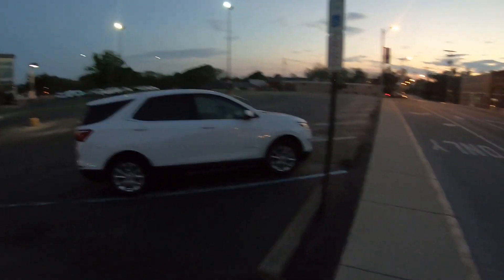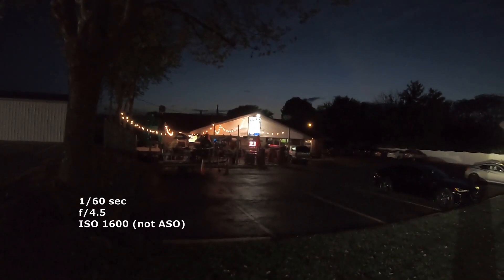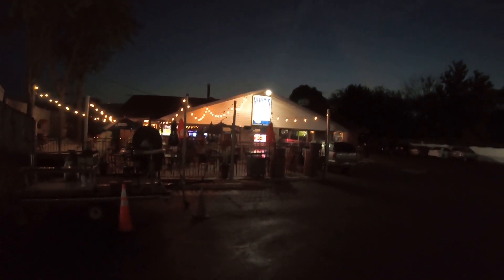Okay, that was neat. Let's see if we can get Wits in here. Be a cool photo if I can get this in there. Our settings here are 60th of a second, 4.5 at ISO 1600. So let's see what we come up with on that one. Just a little bar that I've played at — thought it'd be cool to get a shot.